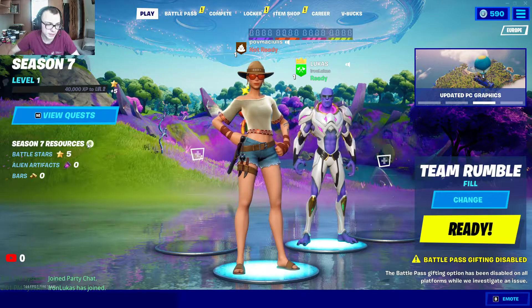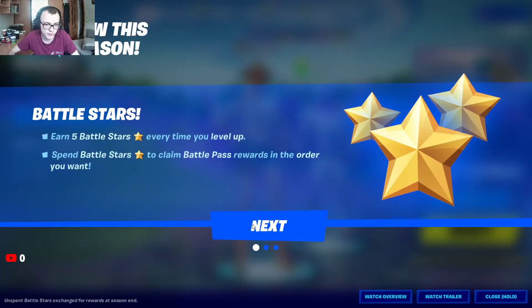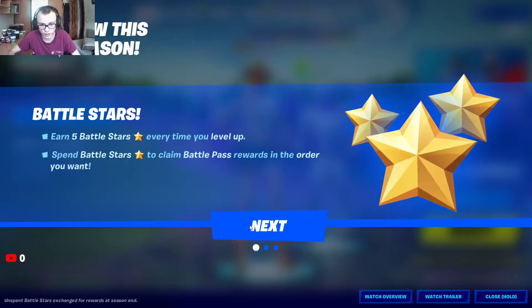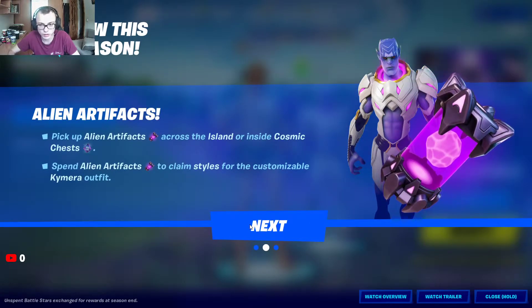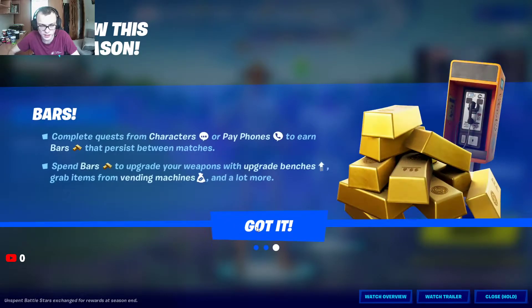Also, battle stars came back, which you can use to claim battle pass items in any order. And you can also get artifacts to collect Vizkin styles. Also, vending machines are back, upgrade benches are back, and you can get quests from pay phones.